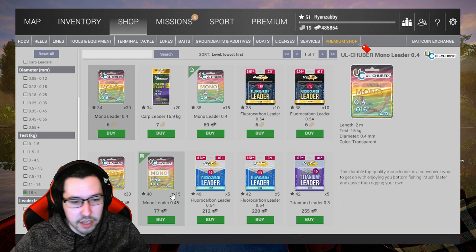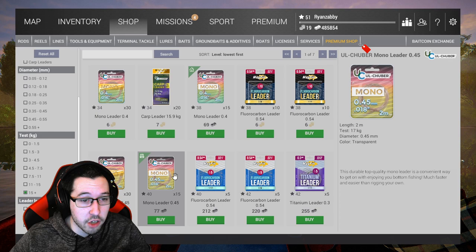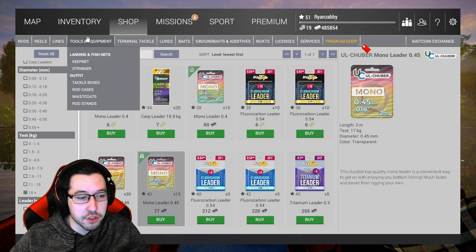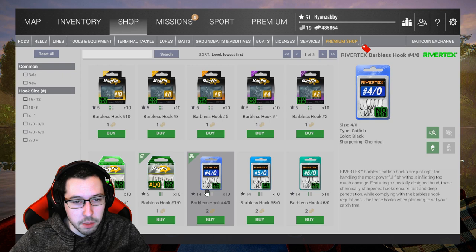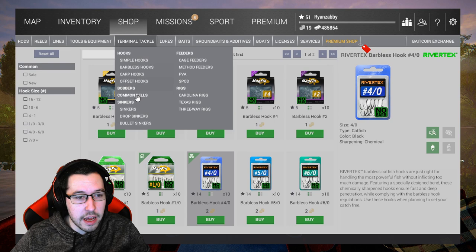That will be good enough for now. You're going to go to leaders — go to 15 kilogram plus test, which will be 30-ish plus test for your new Imperial. Go to this level 40 monofilament, which is 17 kilograms. Now this is still going to be an underweight setup, so reeling in these sturgeon is not going to be fast with this setup, but it's good enough to get you started. For hooks, I'd recommend buying 4-0 barbless hooks for bait coins — they give you double XP, which will make you level up faster. The goal here is to make tons of money and level up really fast.